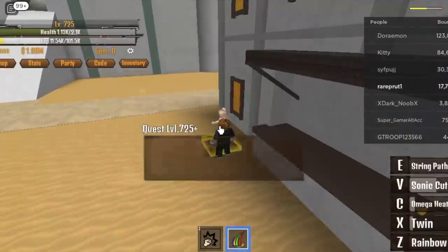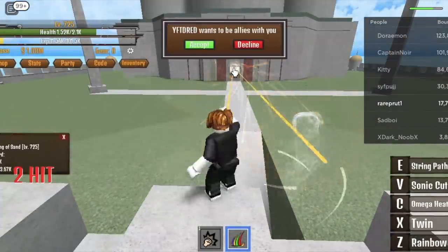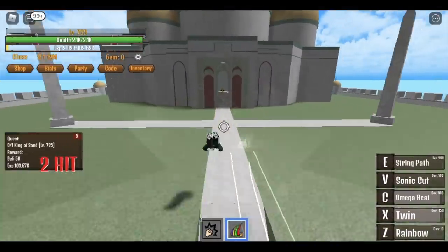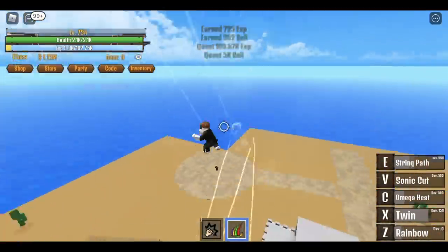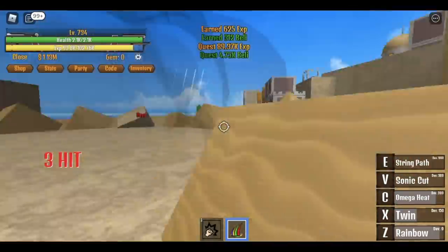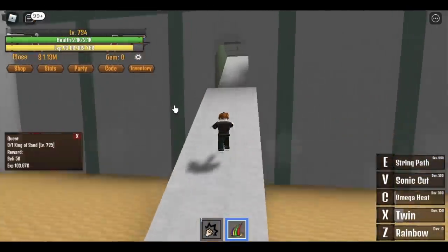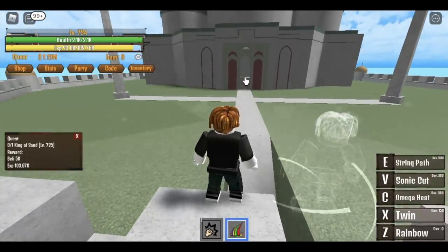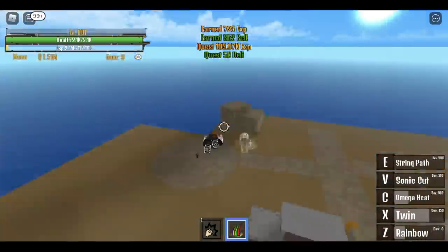Next up is the King of Sand. Use your Twin with Omega Heat, then go in front and use your Z skill. Because the Twin has a cooldown, use your String Path to go to the Bomb Man and defeat it fast in the meantime. Then wait for the Twin to come back off cooldown, accept the quests, go on top, use Twin and C skill, defeat the King of Sand, then go back to the Bomb Man. Do this until you reach level 800.